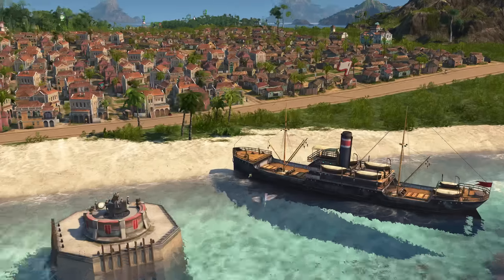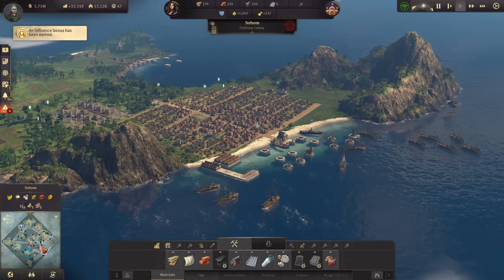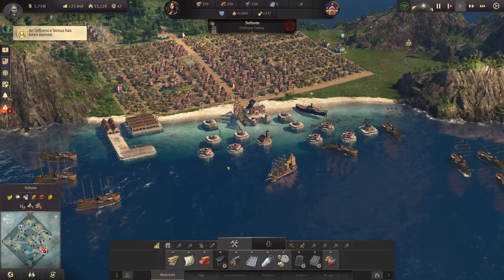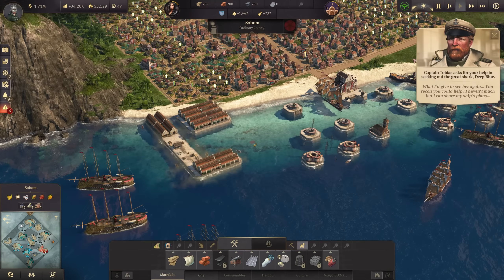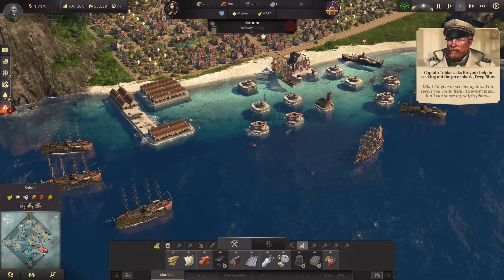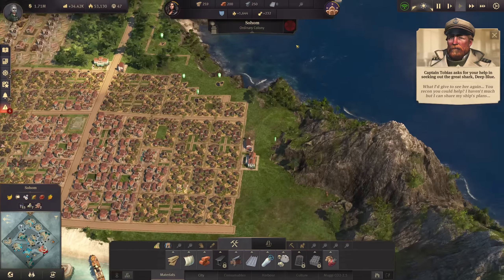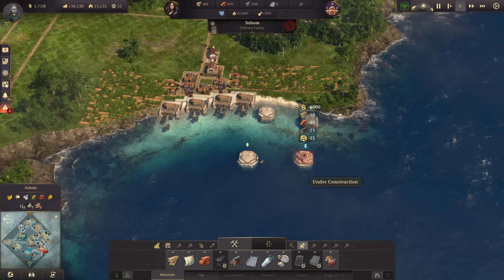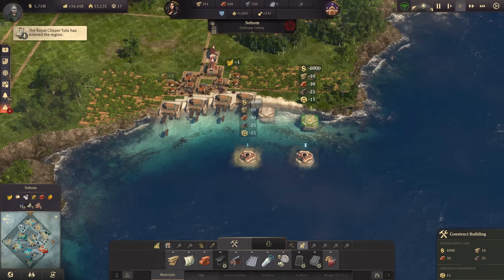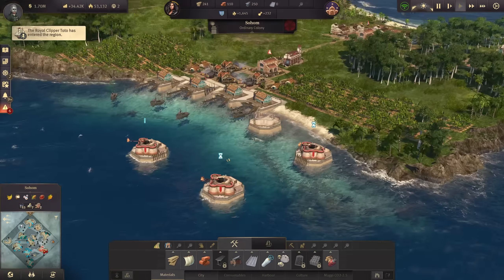Welcome back to Anno 1800 Mega City Edition. We're back in Sohom, and isn't it looking lovely with all the fortifications? We're going to add a few more in the form of the pose, and we also have lots of cannons here. We don't have a lot of influence but I think we can build a few more — let's build this flamethrower, this flamethrower, and this one: three more, using all the influence we have.